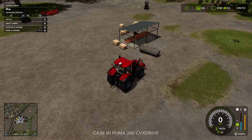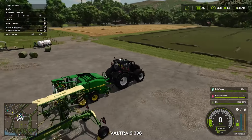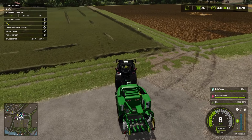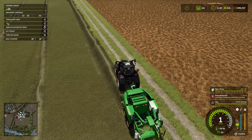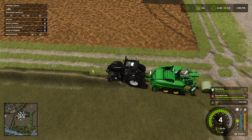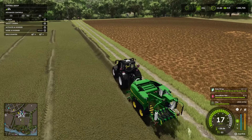Next up we need to bale. Let's do our hay bales first because we've already got some hay in there. Load the pickup, turn the baler on, and we've got automatic drop on. I'm going to continue this baling - I'll throw it on a time-lapse and then we'll come back in. See you in a few minutes.